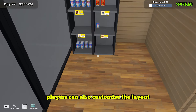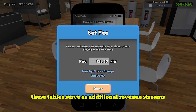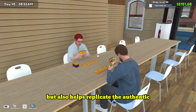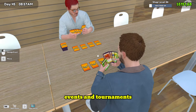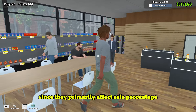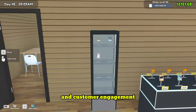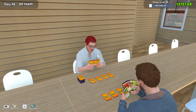Managing the shop isn't just about products — players can also customize the layout, add furniture, and set up game tables where customers can play. These tables serve as additional revenue streams as customers rent them for extended play sessions, helping replicate the authentic atmosphere of a trading card game shop. The game integrates community aspects through in-store events and tournaments, though the execution is somewhat limited at this stage, primarily affecting sale percentages without much visual representation.